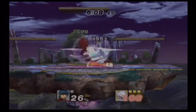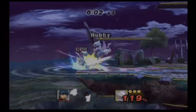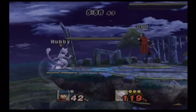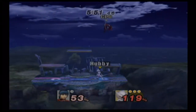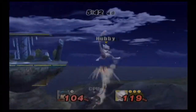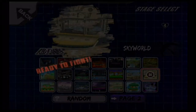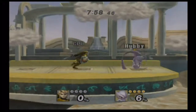Mewtwo is one of those characters where you knock them back, combo them a few times, and they're dead. That's how it feels playing him. Confusion also reflects projectiles back, which some people forget — it's good for projectile blocking and reflecting. It's just really satisfying to land a down air. It's great that Mewtwo has been recovered back.